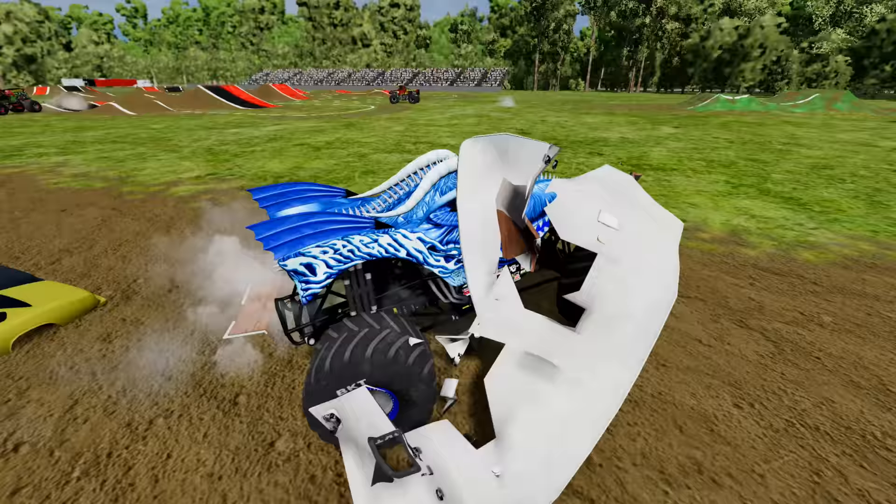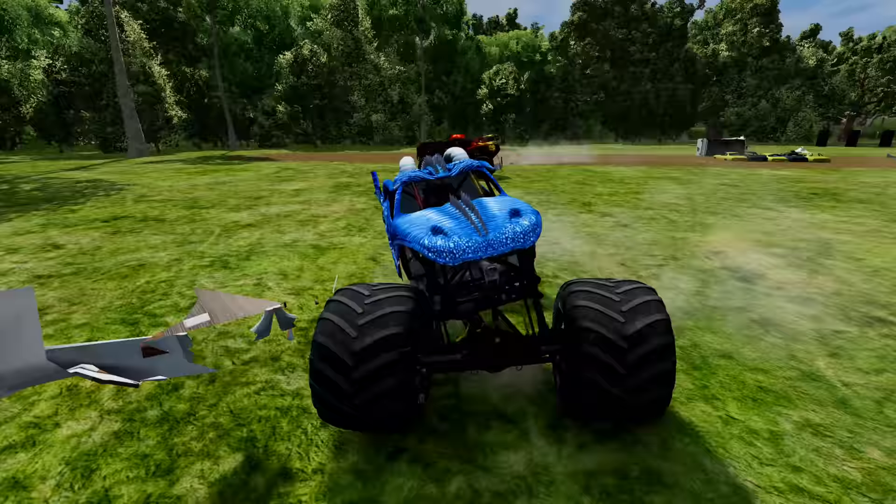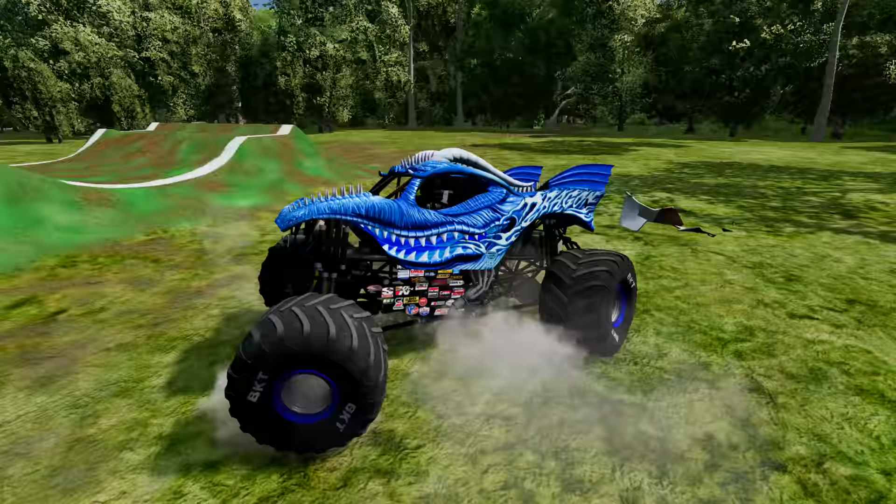And a very nice crash through the camper! Over the crush car! The freestyle clock is running out — Dragon Ice lost a BKT tire — and he's gonna finish up with some donuts! What a run!